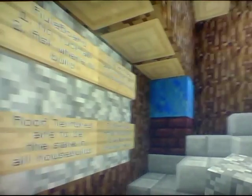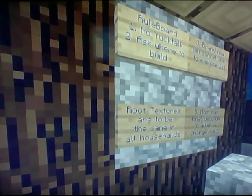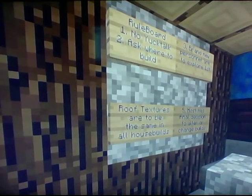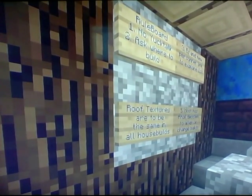This is the rule board. Rule board: no yuck talk — I had to put that because it censors some of the other ways I was trying to explain. Ask where to build. Brand new personnel are to explore first. Like I said, anyone who joins my worlds I give the privilege to open doors so they can look inside and see what's around, but I have to get to know you a little bit first. You have to be in the party. Please no connect mics.